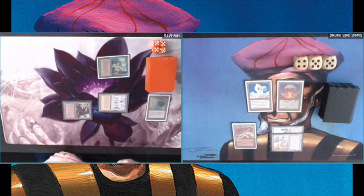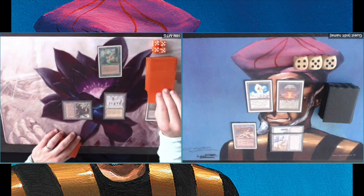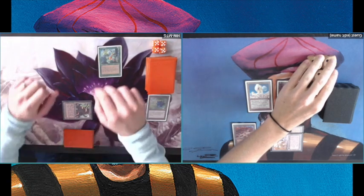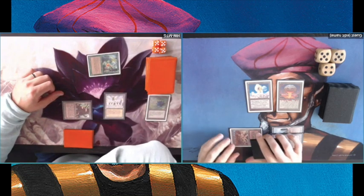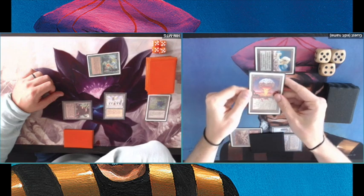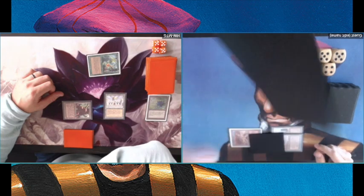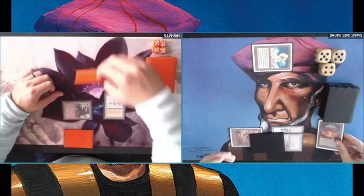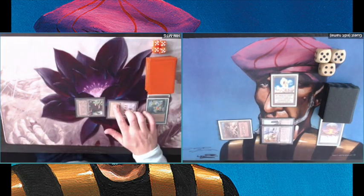I've played a Chaos Orb and a Winter Orb, so that Winter Orb can get kind of annoying. I'm going to flip here again. In game two I need to really hit this Erhnam Djinn or I'm definitely toast. Bam! Another good flip — I'm on a roll. And that Serendib Efreet is going to the yard, so it's kind of keeping me alive.